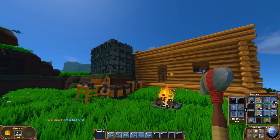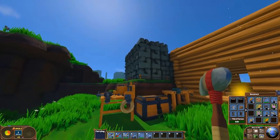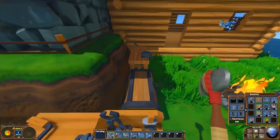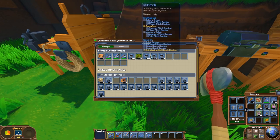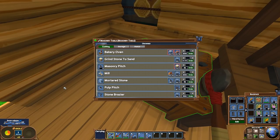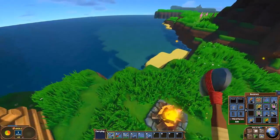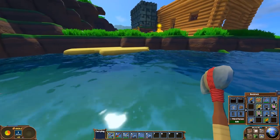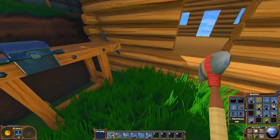Hey there everybody, welcome back to That Plays Eco. We got stone, yes we do. We also got pitch, and let me tell you something - pitch is a lot easier to make than I was giving it credit for. You go over here, put some efficiency into your pitch creation. You can make 10 pitch out of one plot of sand, so grind stone into sand if you want to get fancy. That's why we have like 300 pitch right now to use.